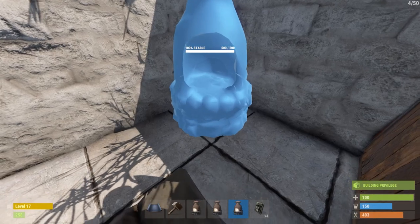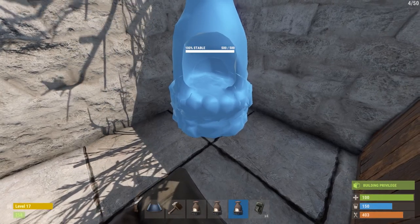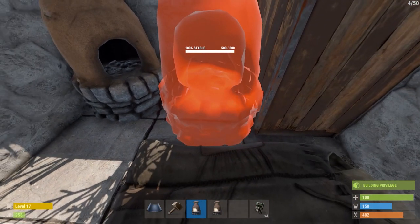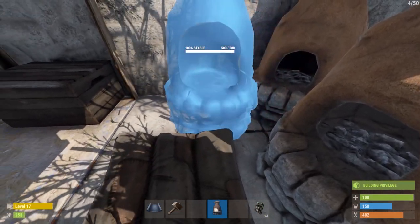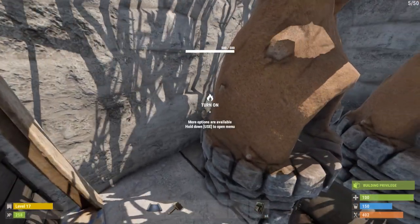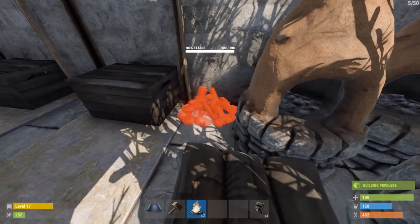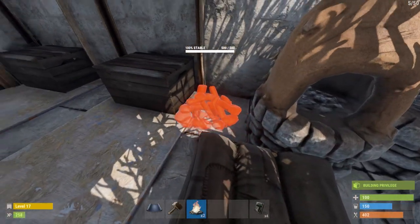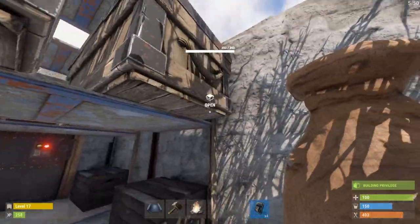Go ahead and place your furnace down in this corner right here. Place down your other furnace right there. Try to place down your last furnace a bit closer so you're not sticking through the wall. And then place your campfire over here if you can. Place down your campfire right there and we're good to go.